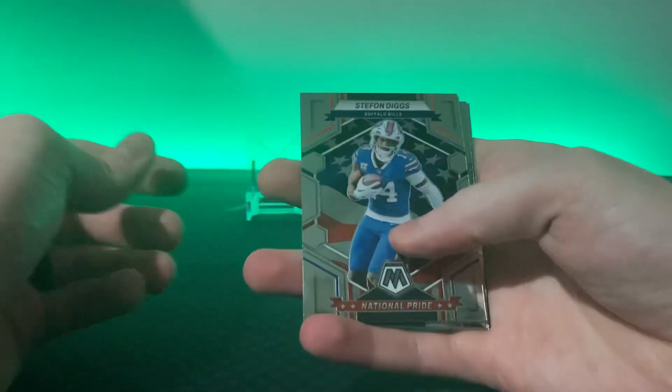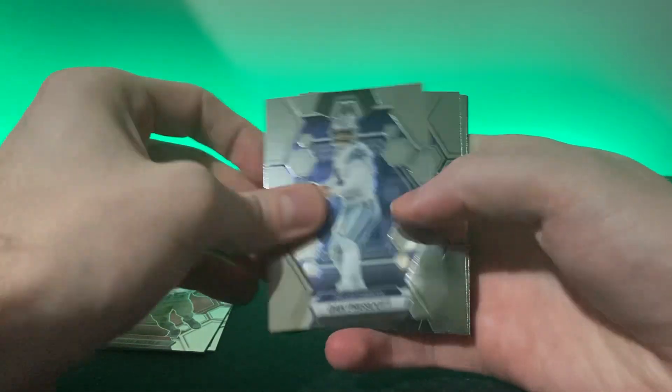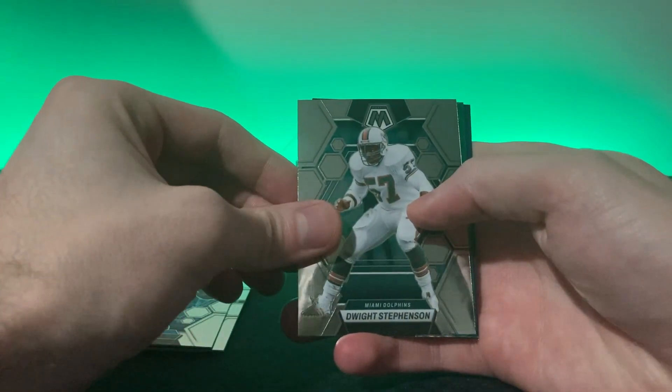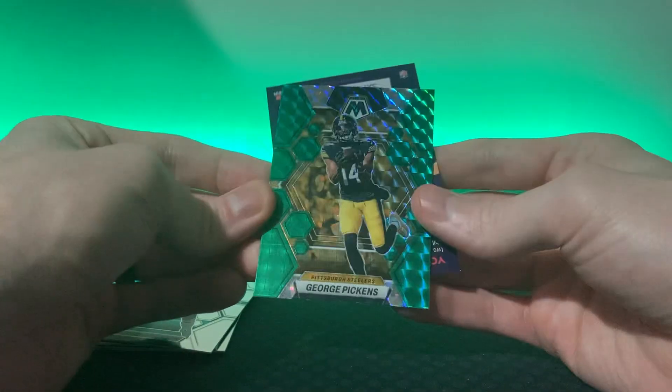Into this first one: National Pride — Stefan Diggs, George Kittle, Dak Prescott, Mike Williams always injured, Dwight Stevenson — and then we get a George Pickens second year green.